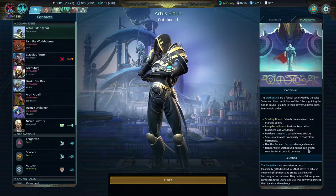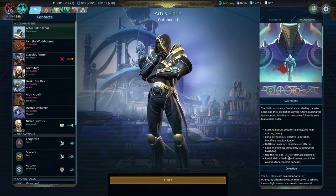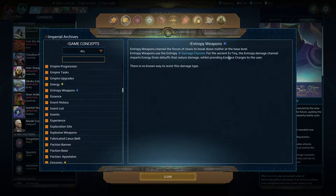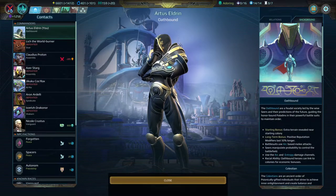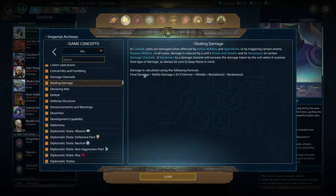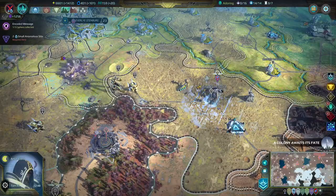The racial ability is that Oathbound heroes can link to colonies for economic bonuses. From my understanding, the Oathbound is the only race that has a natural entropy damage channel. The other important thing about entropy is that there is no known way to resist this damage type — you can have arc, laser, or kinetic resistance, but entropy will always have zero resistance. It still gets blocked by shield and armor, but it can't have its natural resistance, which is one thing to keep in mind.